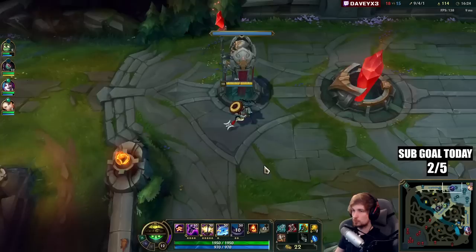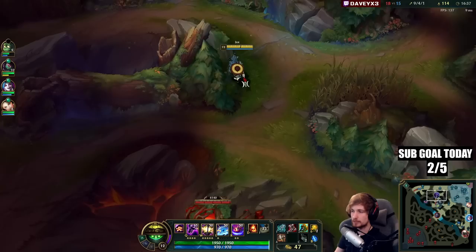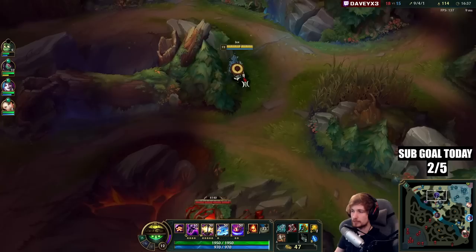Mundo now has Heartsteel, but he will never be able to proc it because every single time he tries he's going to die for it. If he wants to get stacks he's going to have to play the risky game.